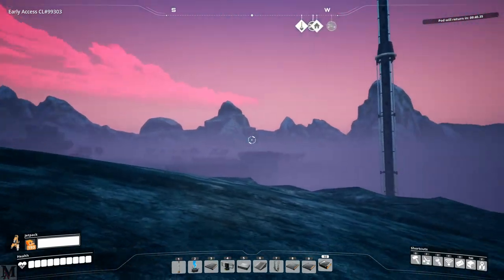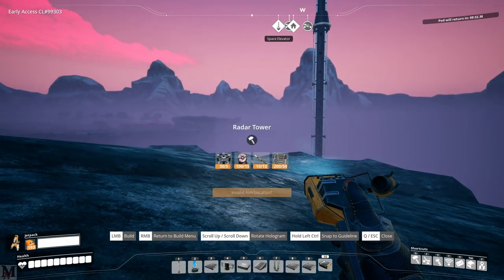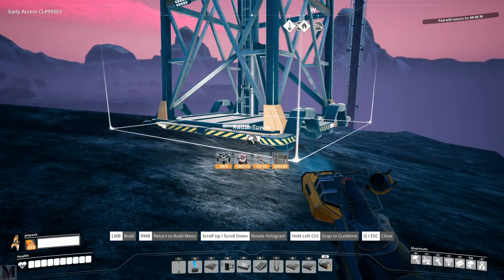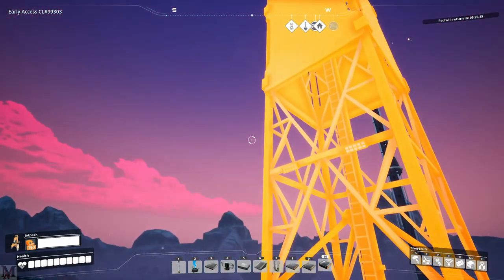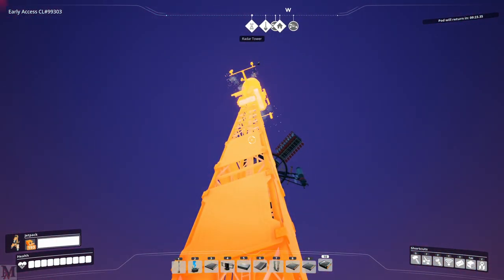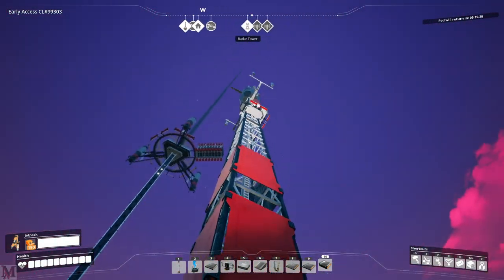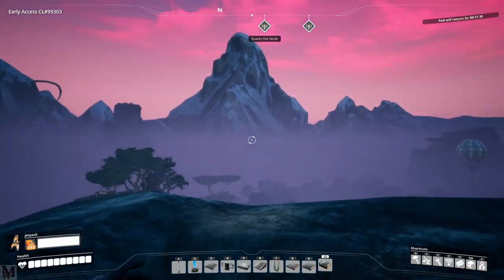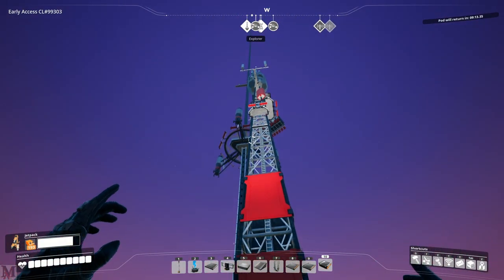Now we're going to see if we can go ahead and put up one of these. I'm thinking that's a little bit too close to the tree. There we go. And we'll put down another one right over here. And we'll put down an MK4 belt. I like it when it does that — you go so freaking fast, it's ridiculous. Here we go — radar tower takes beacons, crystal oscillators, heavy modular frames, as well as cables.